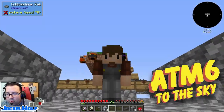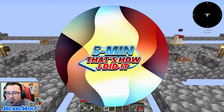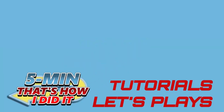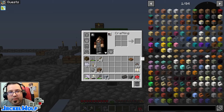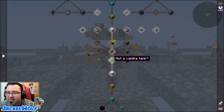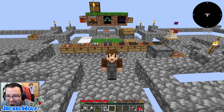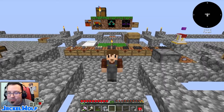Hey everyone, it's JackoWolf back in Mod 6 to the Sky with another episode. Now if you've been following along, you know that we are working our way through the quest book. Last episode we did the storage tab — the classic storage and the not-a-vanilla tank quests — which were a lot of fun because I got to teach everybody how to make vanilla chests and barrels, but they are a quest on the list so we actually had to do them.